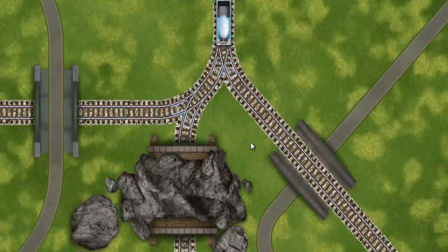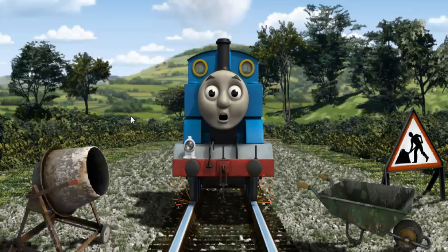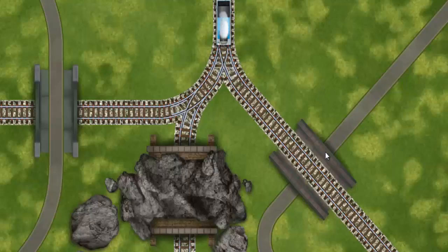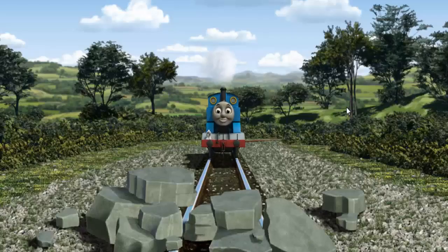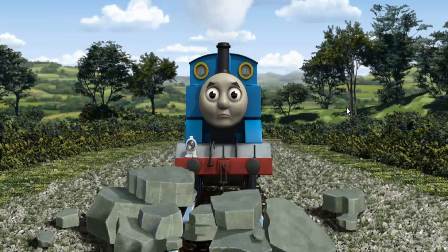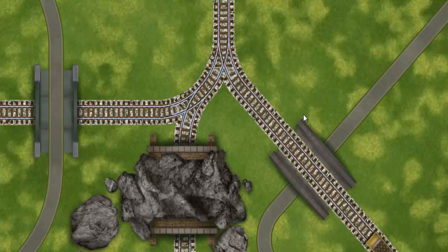Show Thomas the track that goes over the bridge. Thomas was on the wrong track. He would have to go another way. Find the track that goes over the bridge. Thomas was on the wrong track. He needed to go a different way. Help Thomas find the track that goes over the bridge. Let's go!